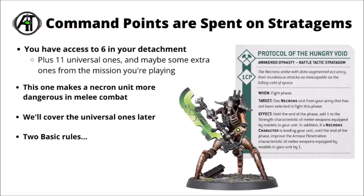Stratagems are perhaps a weird place to start with 40k rules — they're generally additional extras that make your units better in certain phases of the game. In general, you get access to six of them from the detachment you're playing plus 11 universal ones that everyone can use, listed in the core rules, plus potentially some extra ones depending on the mission — things that are narratively appropriate or help out with objectives.